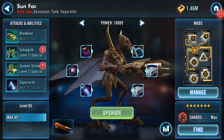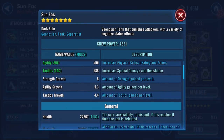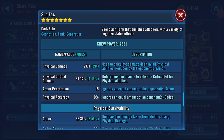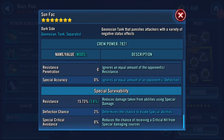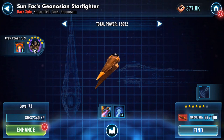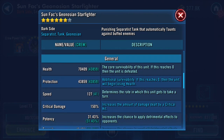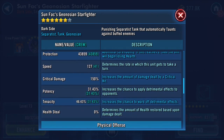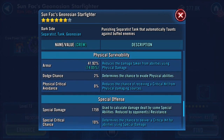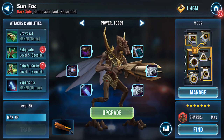His power level has shot up to ten thousand and nine now — nice! Apparently the stats don't apply until you hit upgrade. The ship health is up to seventy thousand now, and speed increased by one. So let's apply the upgrade.